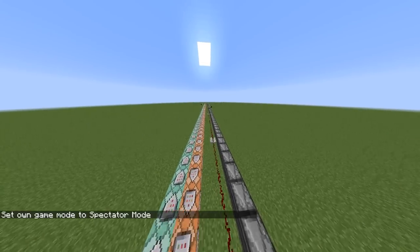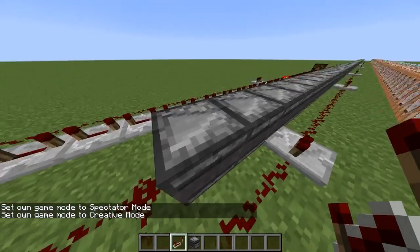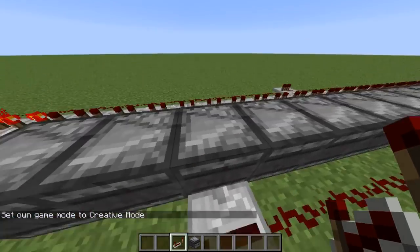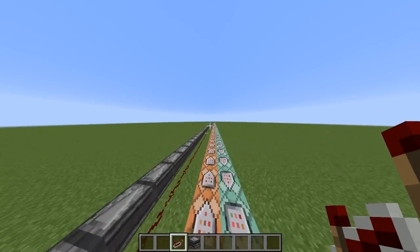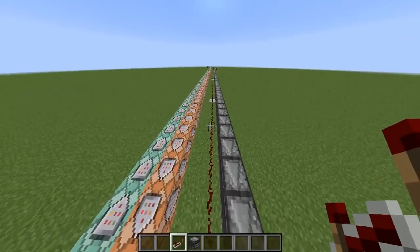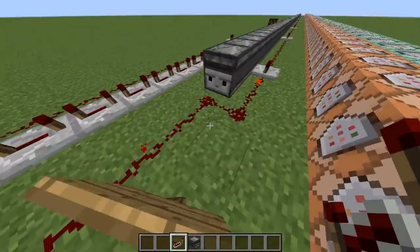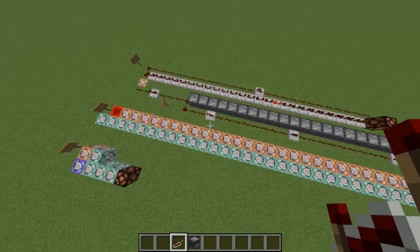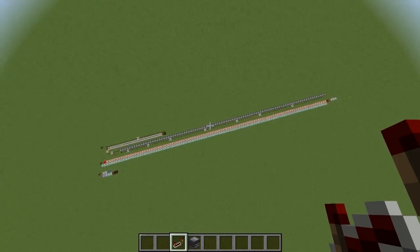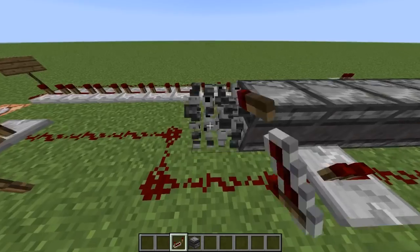How it works is that basically there is some redstone going here, and it powers this observer, because it detects a change. Then this observer detects that this one has changed, so it powers the next one, and the loop continues all the way until it reaches the redstone lamp that gets powered. The redstone lamp then powers this little line that goes all the way back to square one, and then it starts again. It's a little bit glitchy because I don't know how to use redstone, but looking at the two lines, they should be synced. It's a little bit unsynced — probably because I forgot one observer. I'm going to try to fix this.